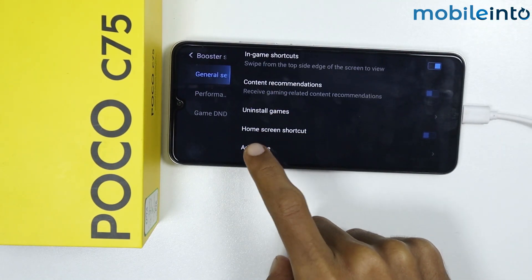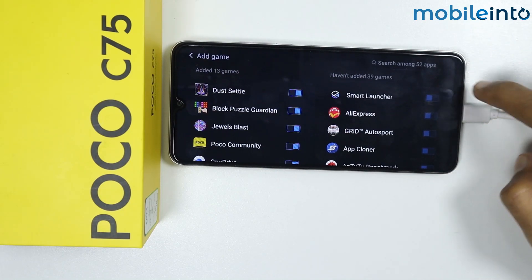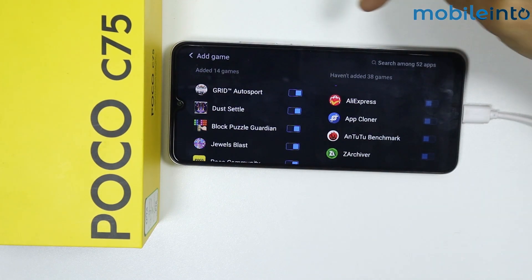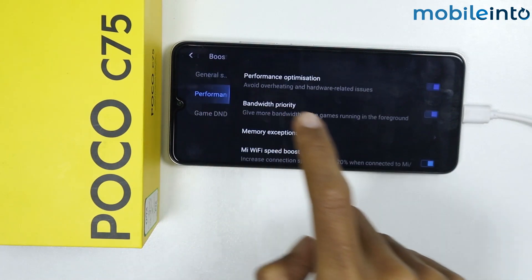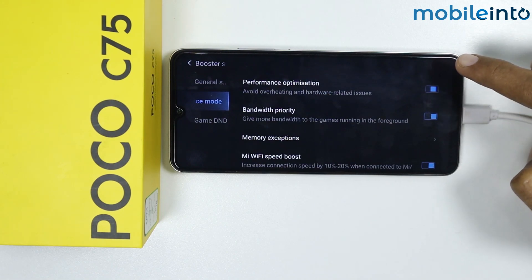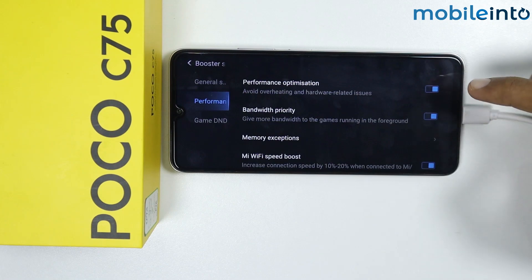If you tap on Add Game, you can add a game to your Game Turbo. Add the game you want, then go back and tap on Performance.